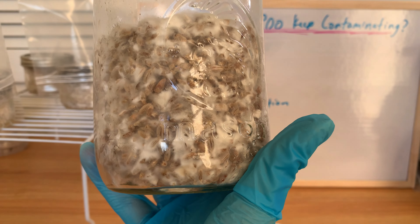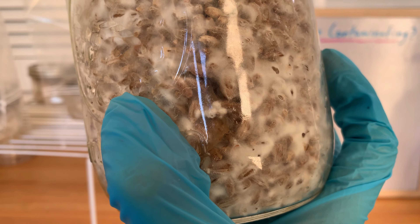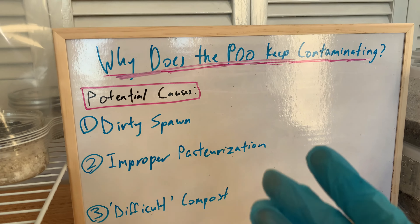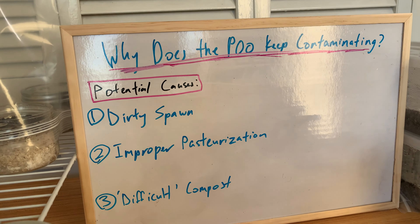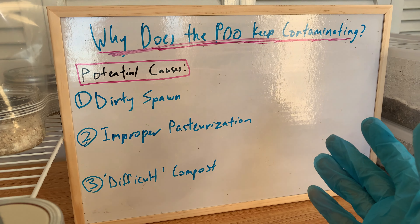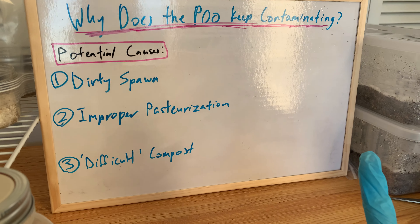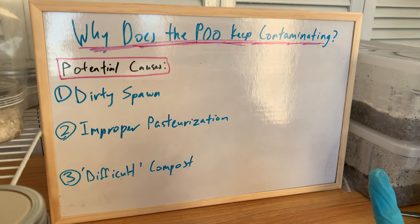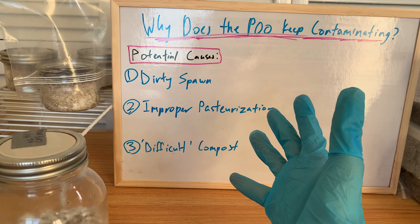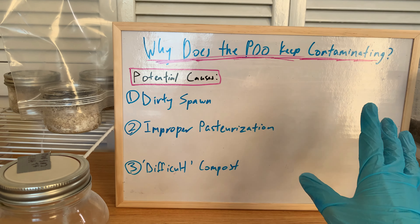It's normal for them to sort of blob up a little bit like here — they start to form little balls of mycelial blobs, that's normal with this species. And all my other shoeboxes and stuff are fine, they're colonized fine. The problem only comes when I mix this poo. Every single time I've used this compost manure, I have contaminated. So that's why I don't think it's the spawn — it's like 100% of the time that I use this manure, it ends up getting trichoderma.